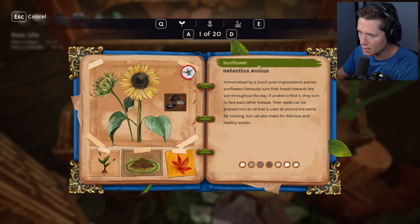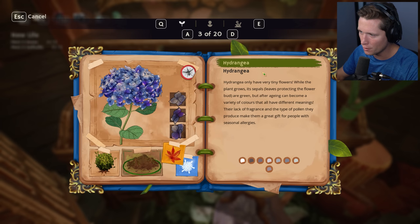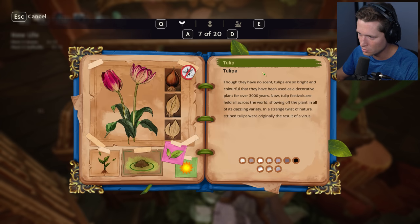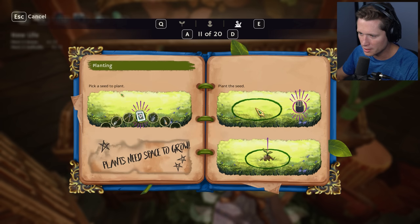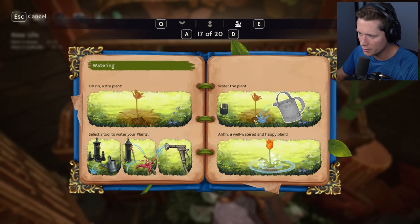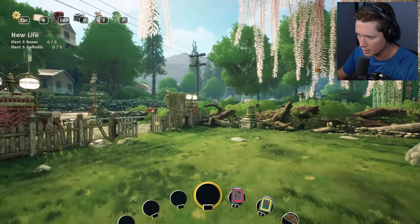Going to the next table we've got helleborus, hydrangea — I recognize that — jasmine, daffodil, rose. Wow, 20 pages of things here! Here we go: you pick a seed to plant, plants need space to grow, you plant it in the ground, you can harvest seeds later, and they can get new variants. Dude, this is very deep if gardening is your thing.